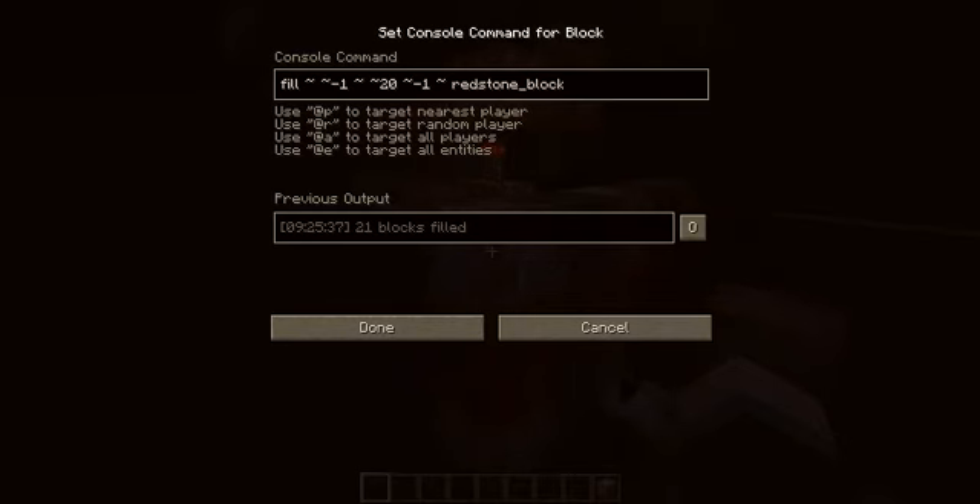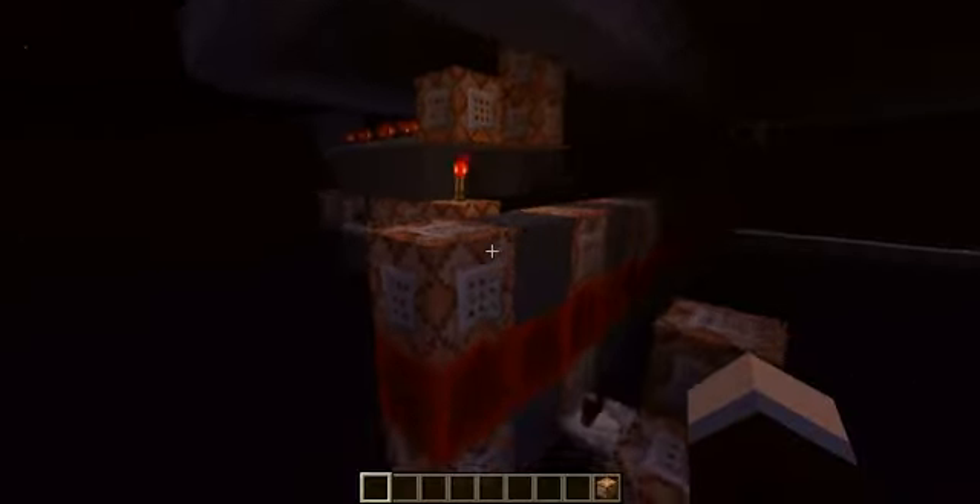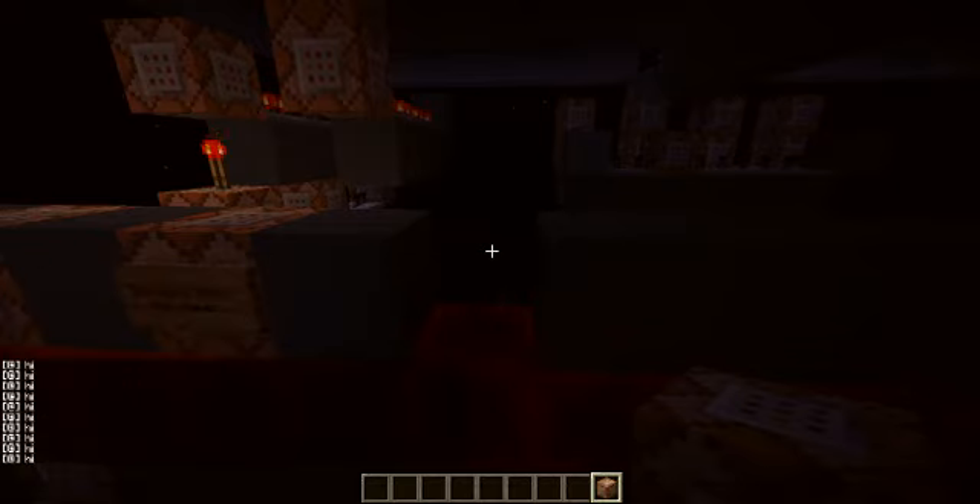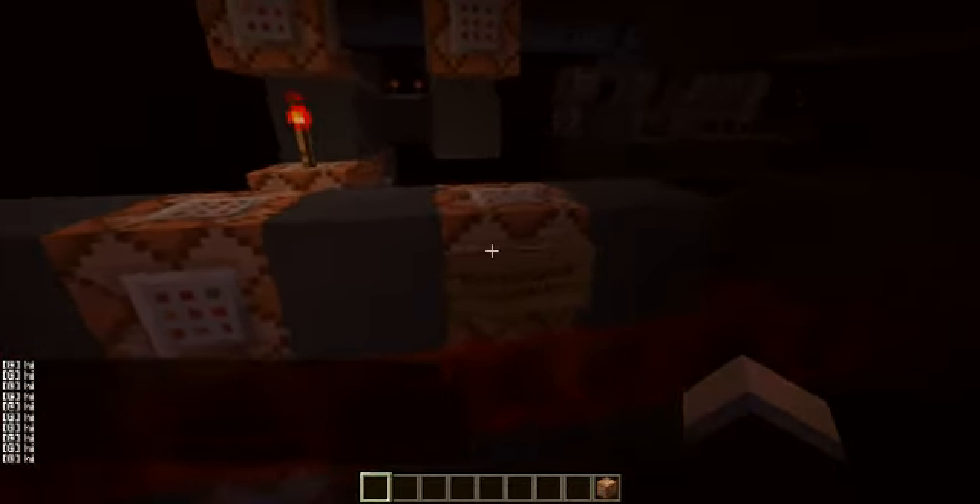Here it is — pause the video and look at it. Here's the bottom one — pause and look at it. It fills all of this repeatedly over and over again. Here's a test — let's just make this say 'hi.' It's really fast, just spammed hi in chat. Fill that back in; that's just giving me the command block if I lose it.